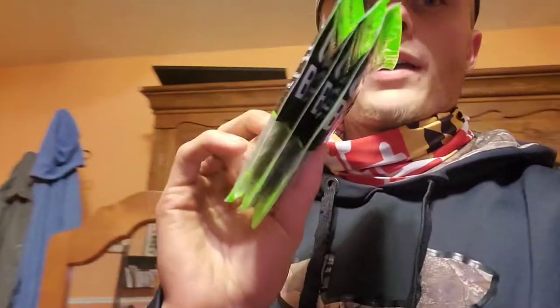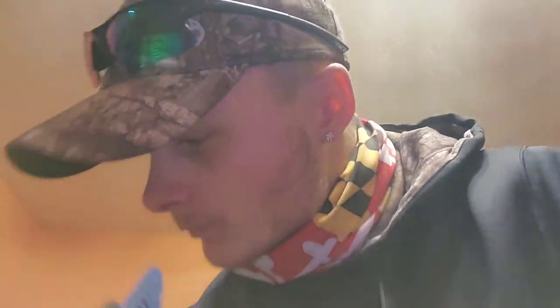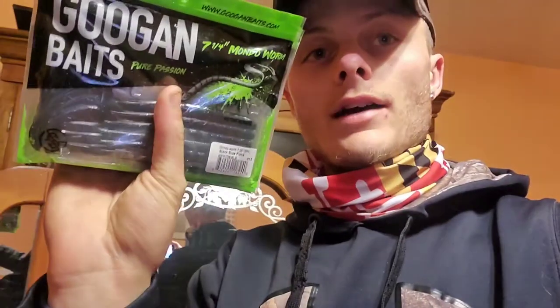We're going to start from the back side here. This is the Mondo Worm 7.25 inch 8-pack natural color - I got 3 packs of those. The Mondo Worm 7.25 inch green pumpkin - 3 of those. Mondo Worm 7.25 inch 8-pack black blue flake - I got 5 of those.